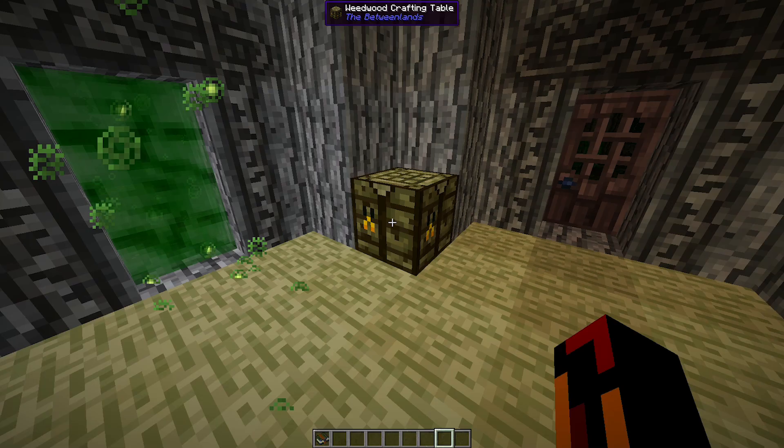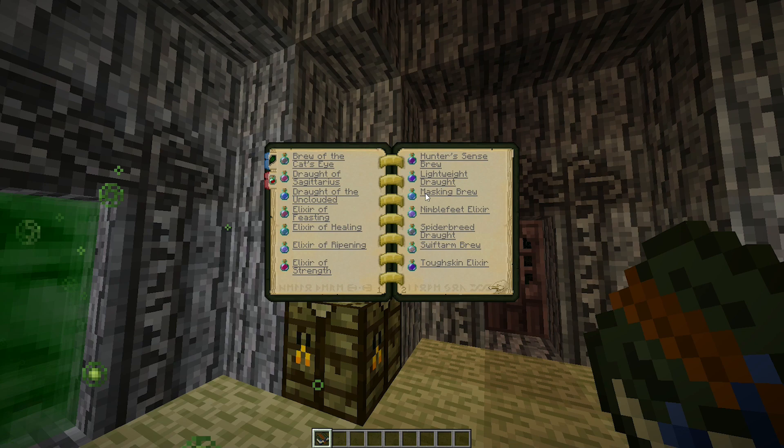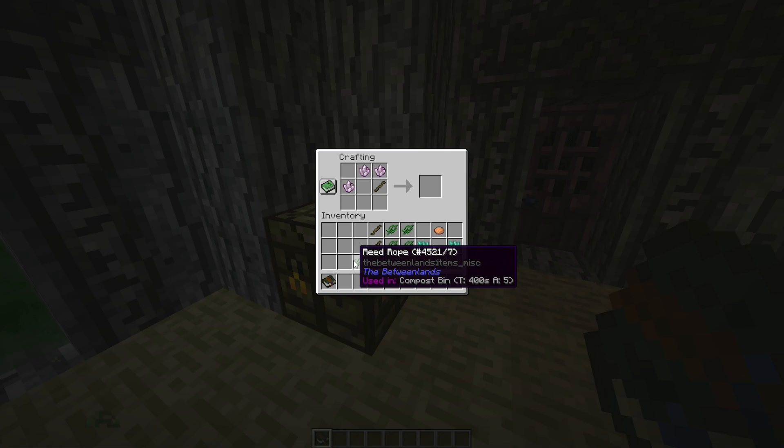Herb lore is how you create infusions, or the Betweenlands equivalents of potions. To get started, you need a couple things. First, you need an herb lore book, which is crafted like this. It needs to be in your inventory for gecko testing, and it also has a list of aspects, ground items, and infusions with descriptions.